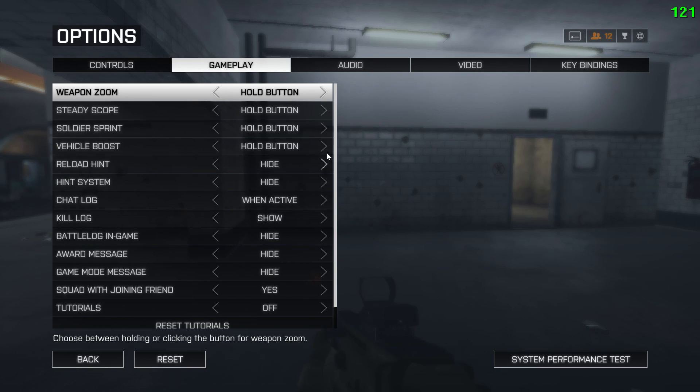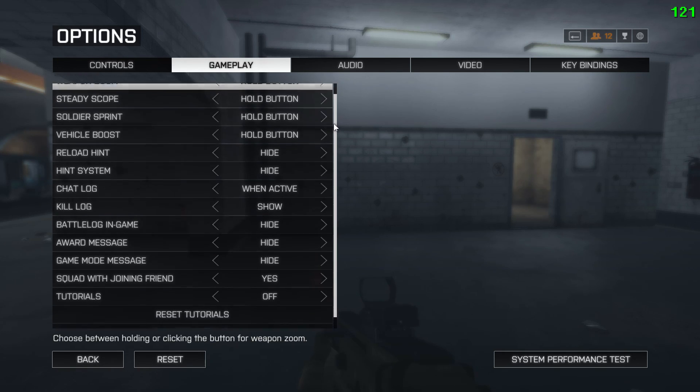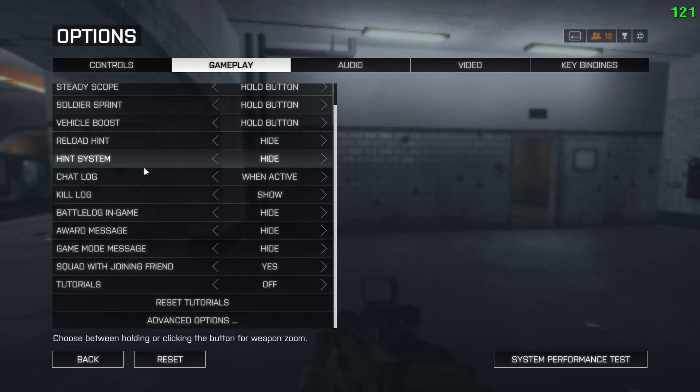Under the gameplay tab, a lot of these settings are default or personal preference, like weapon zoom — hold versus toggle, things like that. But things like reload hint, hint system, and tutorials, I have all of those turned off or hidden, so they don't pop up in-game and distract me on screen.